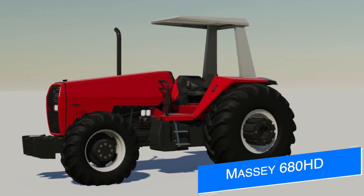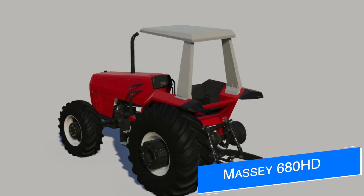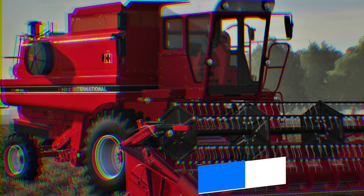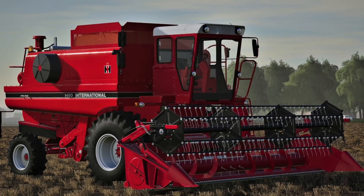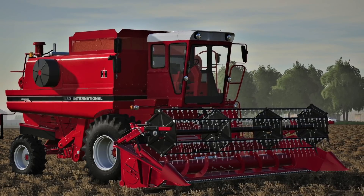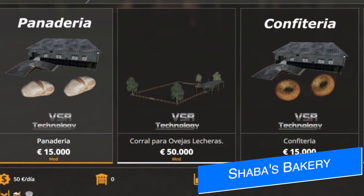JA Modding is also working on a new tractor, the Massey Ferguson 680 HD, and says we'll be getting more information on it soon. AT26 also has something new — it's red but it's not a Massey. This is his new Case IH Axle Flow 1400 and 1600 combines. He says there are a few adjustments left on the 1400 model, then he'll sort out the 1600 model.